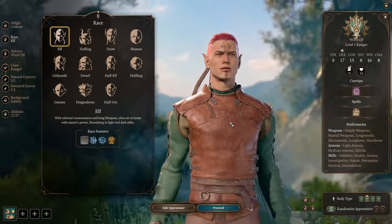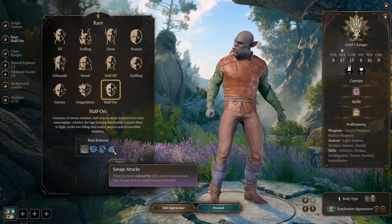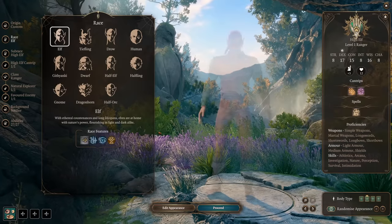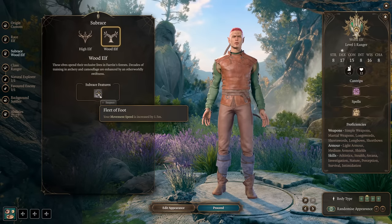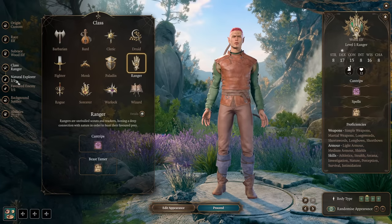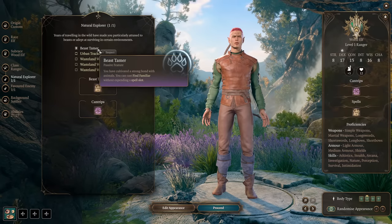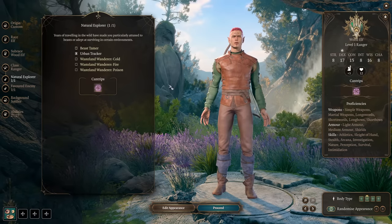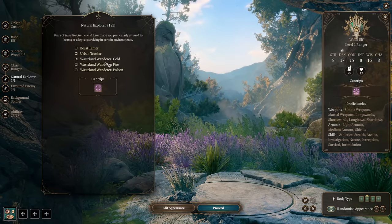When picking your race for Ranger, a good pick will be Half-Orc, because Half-Orc will get Relentless Endurance and Savage Attacks — you can start from range and then extend into melee range and do a lot of critical strikes. But just for role-playing purposes, I recommend going with Wood Elf, because we get additional movement speed and it's nice too. Our class is Ranger, of course. We can't pick our subclass instantly. We can instantly pick our Natural Explorer — while you can pick Beast Tamer, there's actually no use with this build.